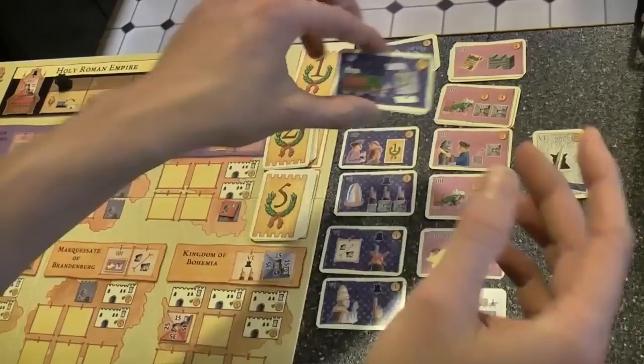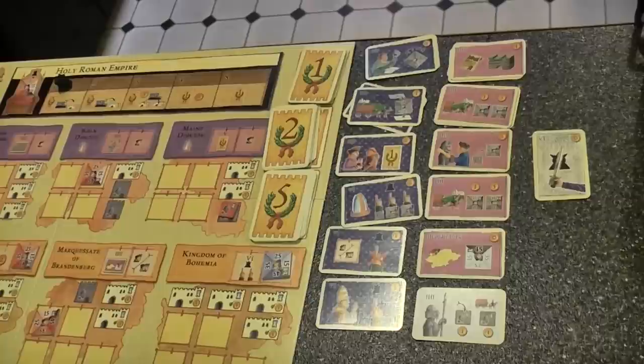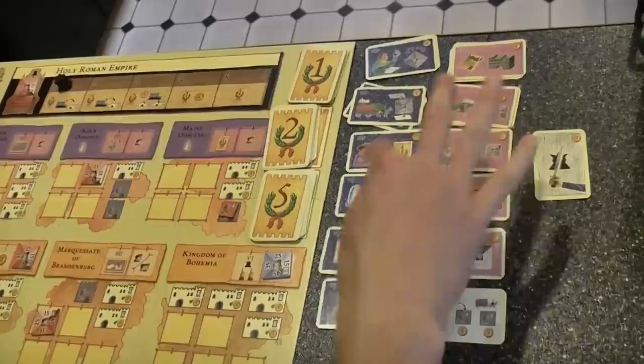The next card is the movement card — it lets you move one of your people from one electorate to another, and again you keep the card for descendants. Then there's the Indulgence card, which gives you a victory point. You keep that card too.